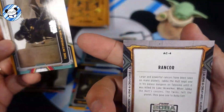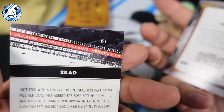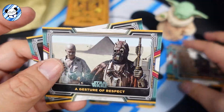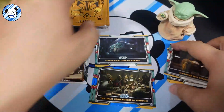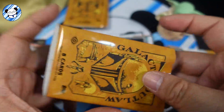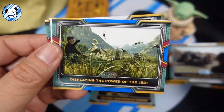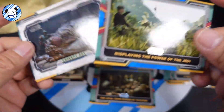And we have — what is this? Rancor — it's an Aliens and Creatures insert, AC. I think this is a Heroes and Villain insert. You got the Wookie. Okay, that's all the base. Then we have 'Emergence from the Spit,' Rancor, 'Gift from the Twin.' The blue is 'Displaying Power of Jedi' — that's a nice one right there with Luke Skywalker and Grogu. That's a keeper!